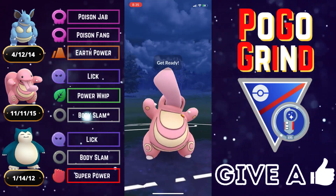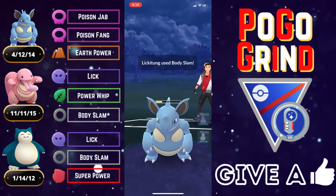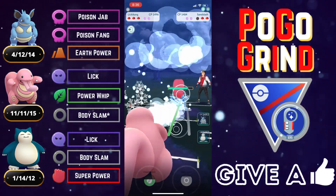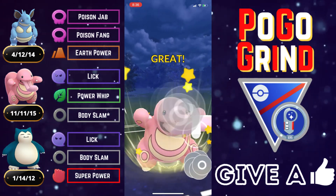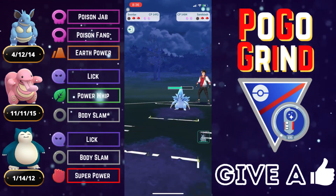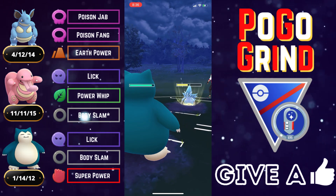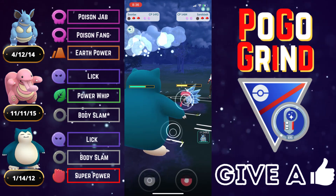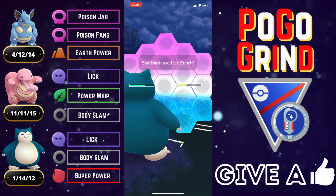We go for a Body Slam and that does KO the Nidoqueen — they planned to hard farm knowing they had debuffed us, but it's not going to work without tanking a resisted Body Slam. That is just how powerful Lickitung is. We can't come in with Nidoqueen since the Alolan Sandslash is loaded, so we're bringing in Snorlax. We tank the Ice Punch and they're not swapping out. I had a sneaking suspicion there was a Hypno lurking in the back on their team.